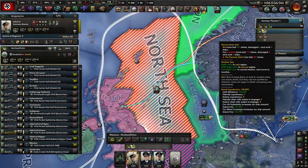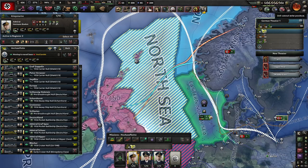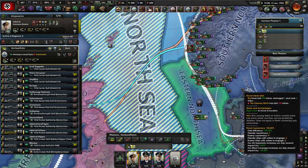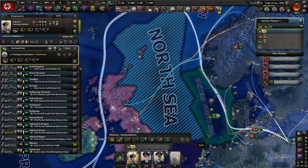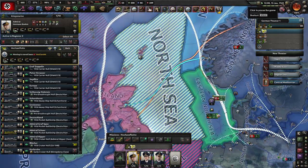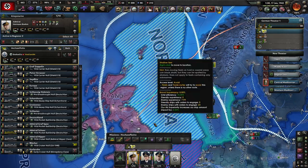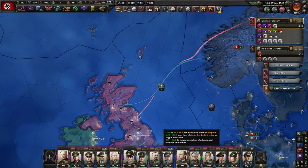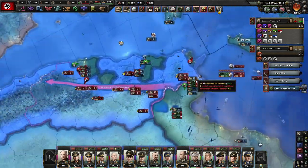Sending the main battle fleet into position. I've noticed that sometimes if you order your fleet to do a naval invasion support, they're too far away and won't actually fulfill the mission. So we're moving them first. Everything looks green. We're going to make sure both amphibious assaults are activated and hope for the best. Subs are engaged and the cavalry is holding.